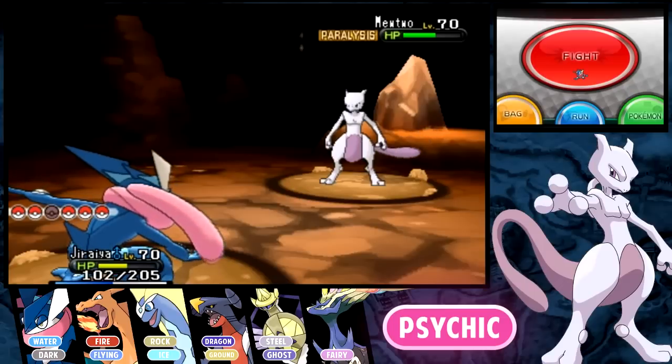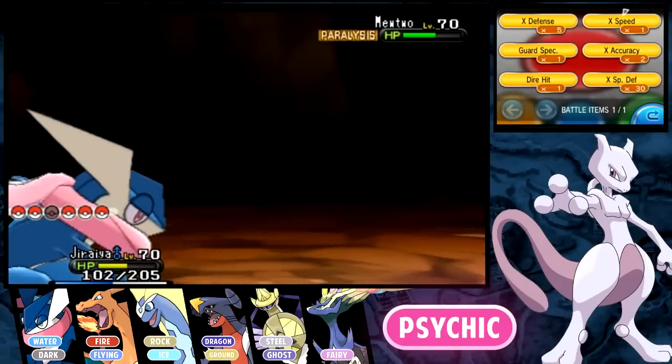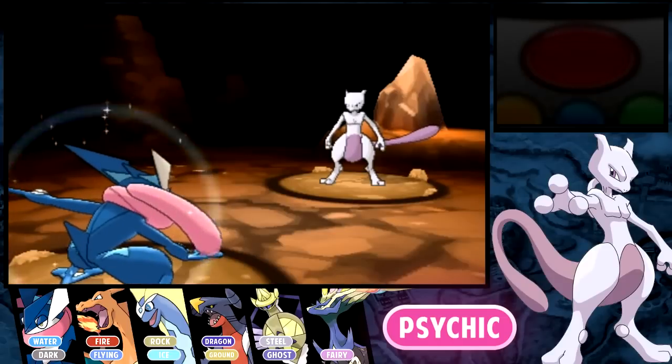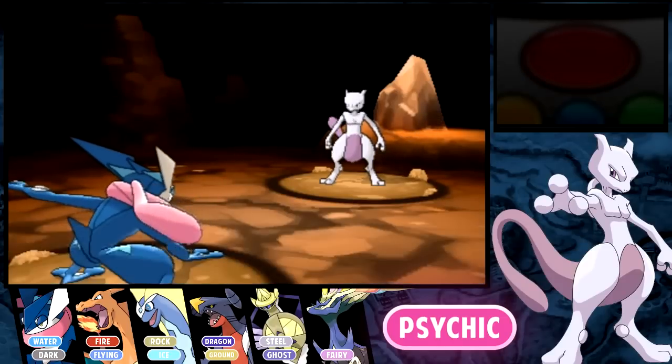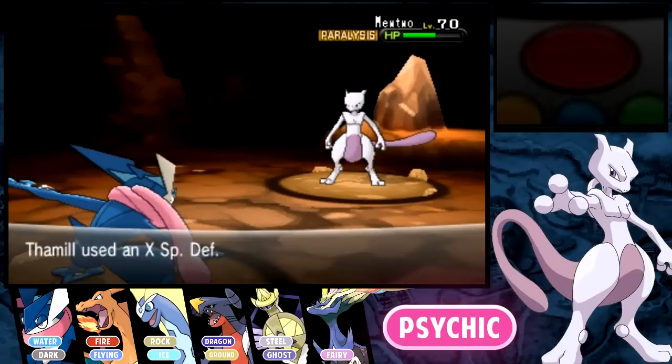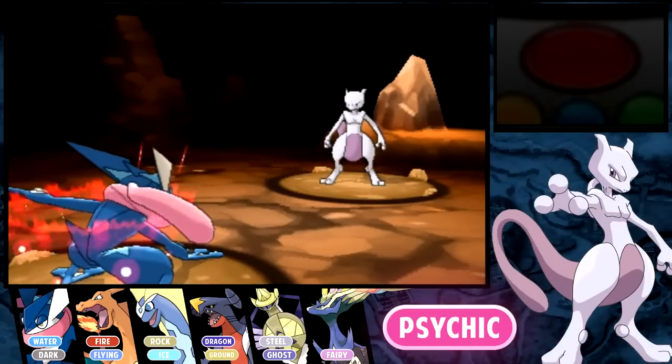I really need to get a Spiritomb on my team — that'd be really helpful. I think the best thing to do is actually spam special defense boosts, because with that Aura Sphere, my Giratina is going to die fast. While he's using Psychic a few times, I might as well boost my special defense.